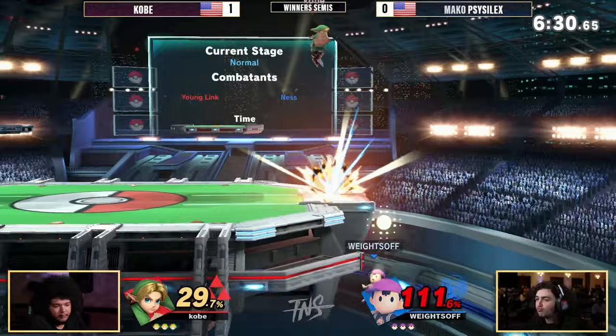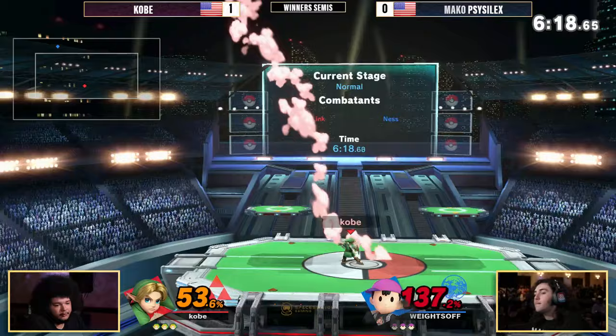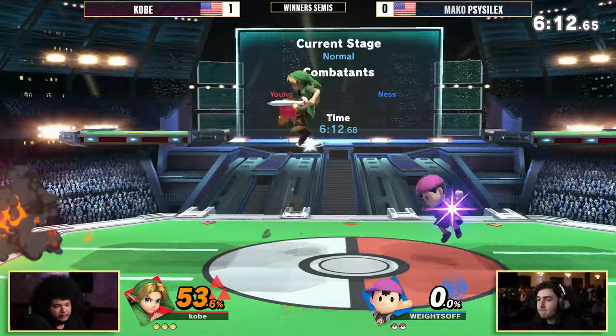Has the ledge trap set up — throwing out the bomb, throwing out the boomerang, looking for a setup. And even though the getup attack comes through, the boomerang's still coming back to bite you. First hit — back air into the up smash. And that's how you do it. Kobe finding all of the Young Link greatest hits.